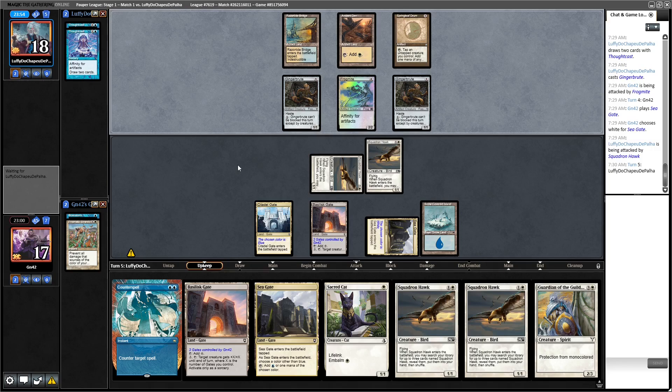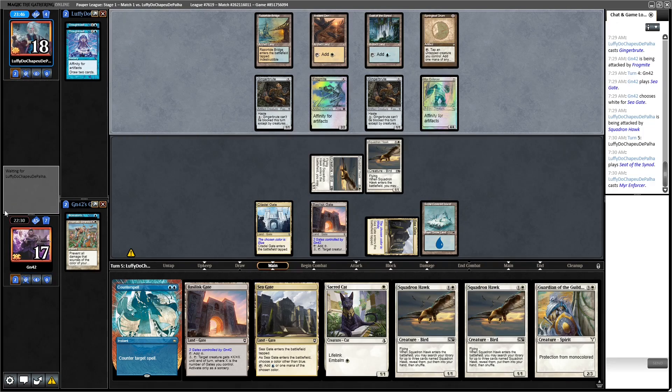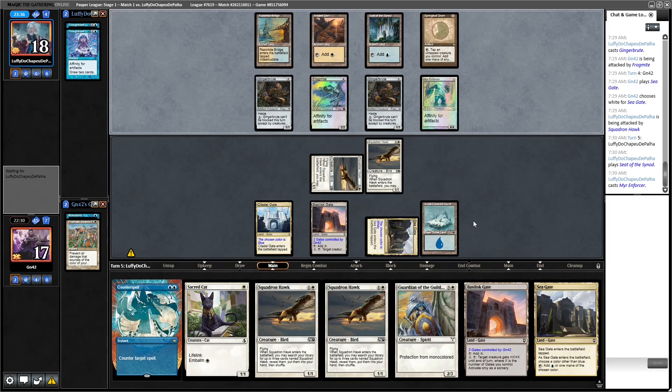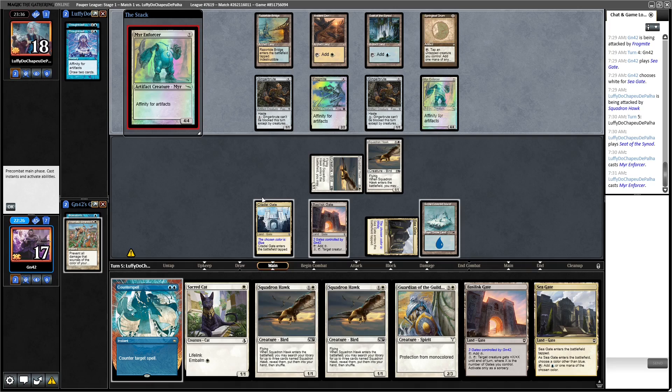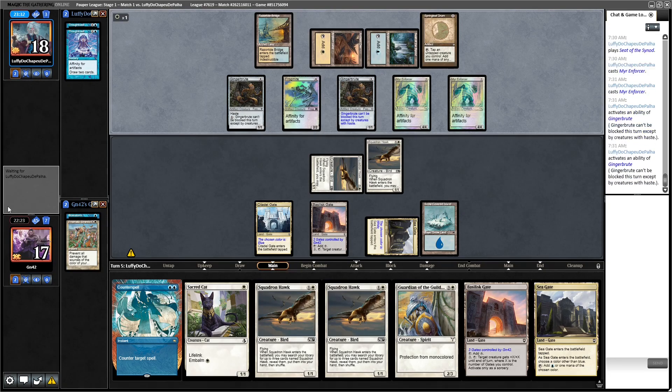If they have All That Glitters they're probably not going to play it into the counter, but you still have to hold it up. If we had Journey we could just move on. They could have more Enforcers too — they missed their land drops so it's possible. We can't counter it but we're even more dead to Glitters. Our creatures are too small to block the Enforcers.